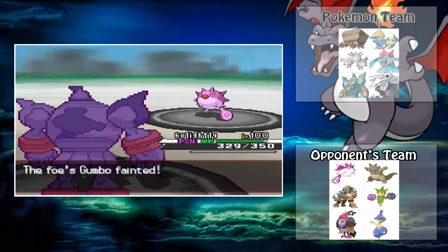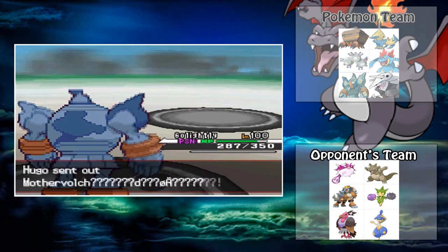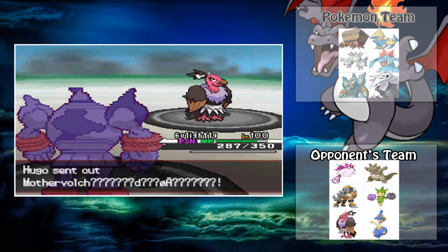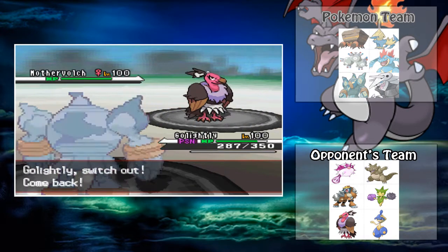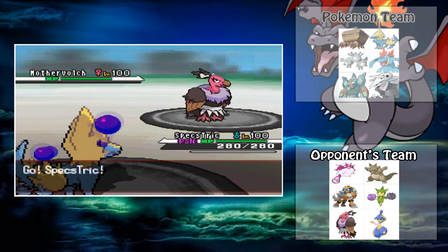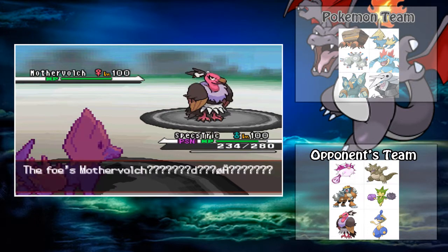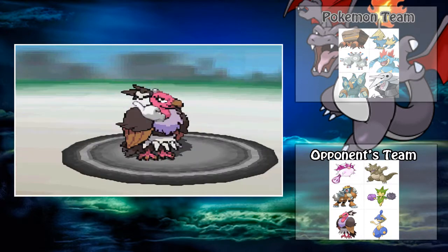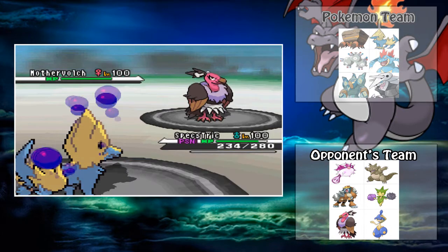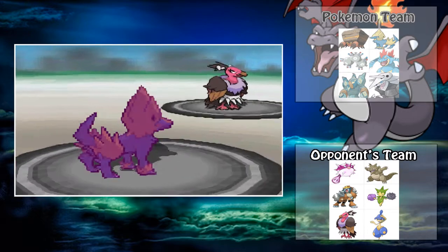I think at this point I'm up 5-2. Now, this goddamn Mandibuzz gave me such a problem. Right here, it goes for Whirlwind predicting me to go for a Substitute, but I actually predict that and switch out into my Manetric, which is Choice Scarf with Electro Ball, which should do a ton of damage. I was like holy shit at all the damage it did — I thought it should have killed it, because with Electro Ball the higher speed you have over your opponent, the more damage it does. But I'm guessing it's specially defensive.